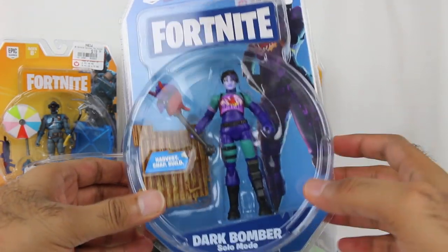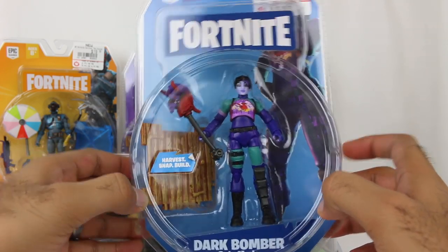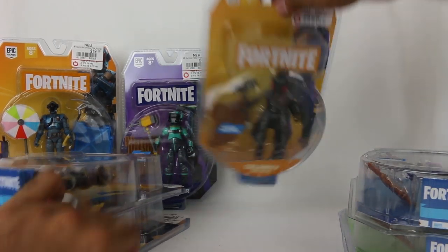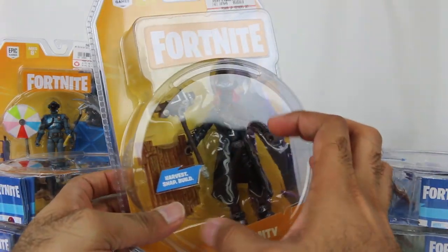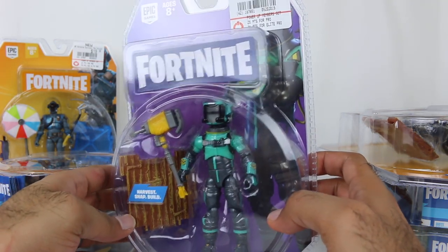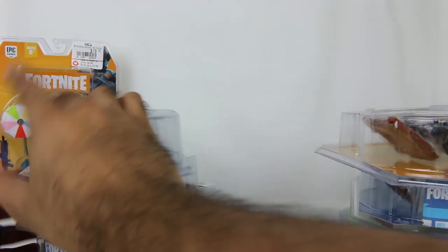We did actually get the Bright Bomber in a previous release, but now we have the Dark Bomber, which is one of the newer variants. It's really cool to have that variant as well. Then we have Calamity right here. I'll show you up-close looks once I open all of these, but I just want to show you the packaging real quick so you can get a feel for that. We have the Toxic Trooper right here.